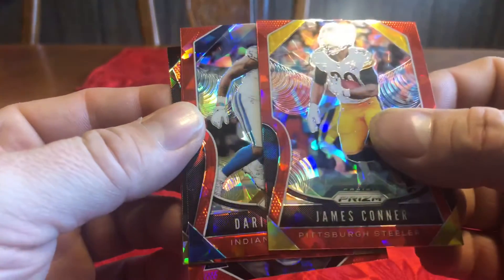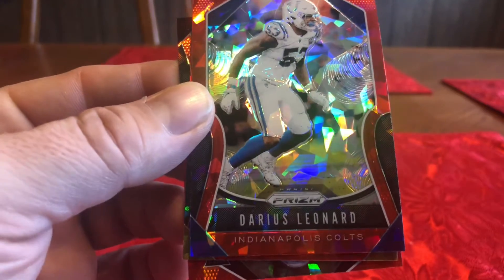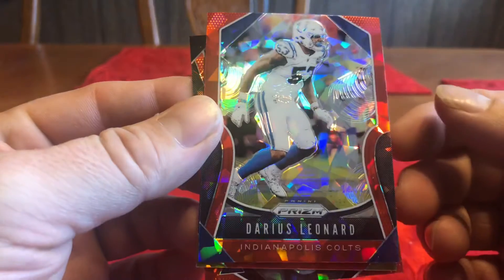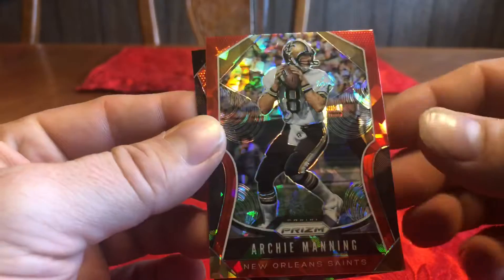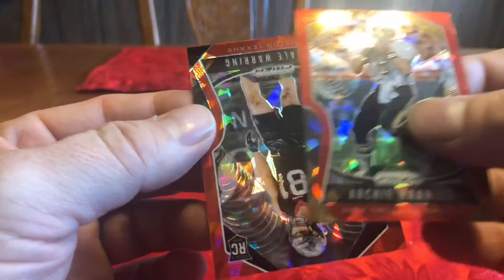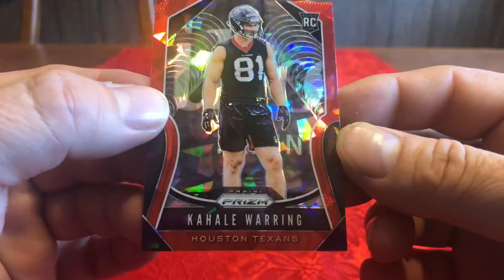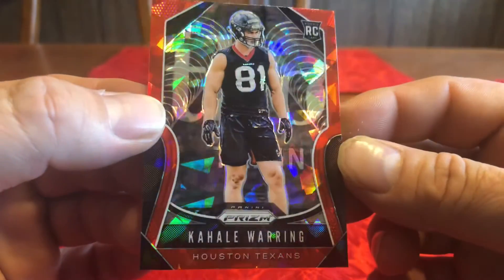Got a red cracked ice of Darius Leonard, got a red cracked ice of Archie Manning, and a red cracked ice of — I don't know his name — Cali Waring... Cali...